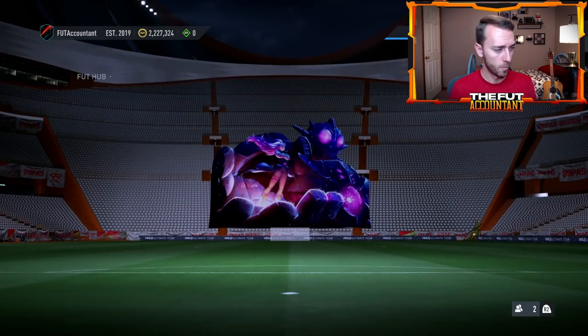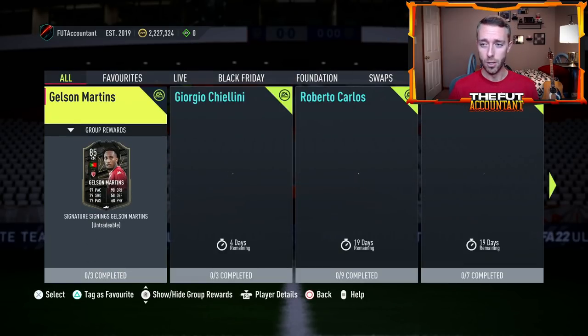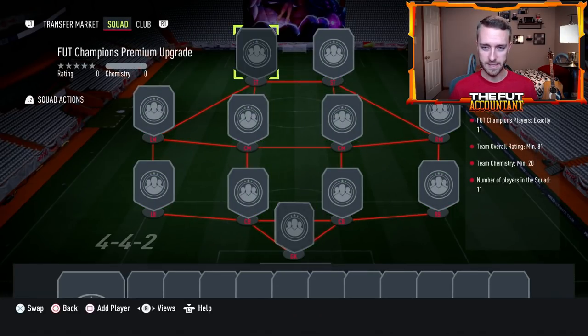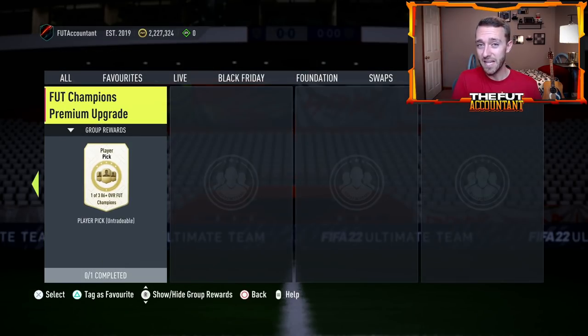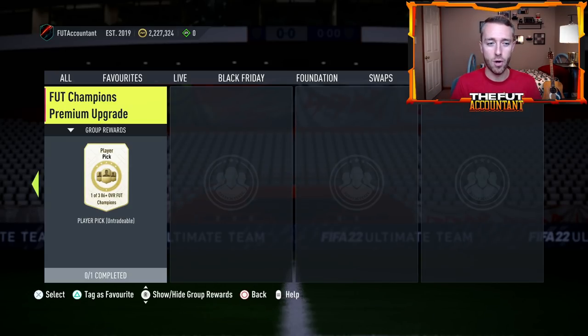The only content yesterday was the FUT Champs upgrades. I want to say a quick word on that: the only cards I would turn into these FUT Champs upgrades, especially the 86-plus with an 81 overall team rating requirement — I would not submit anything above 83 for these SBCs. Because upcoming in Footmas and Team of the Group Stage, specifically around the Footmas time frame, EA starts including FUT Champions players as slash informs in some of the SBC requirements.